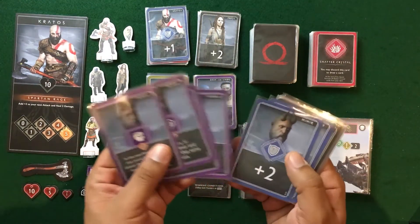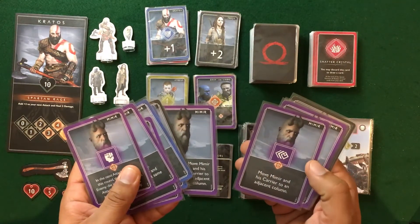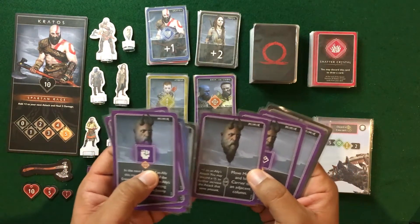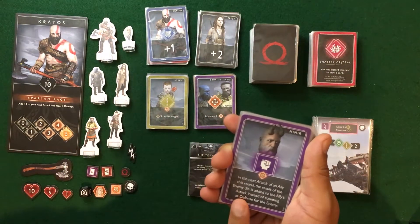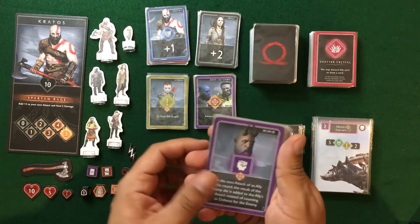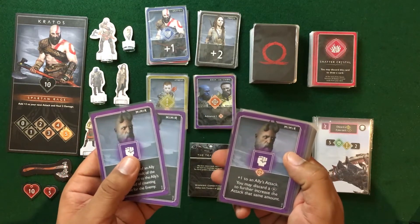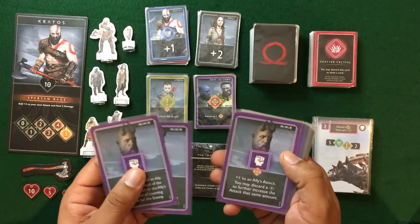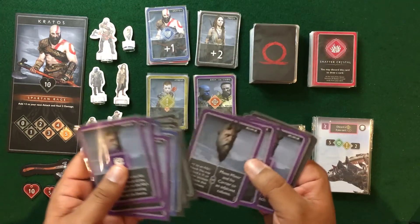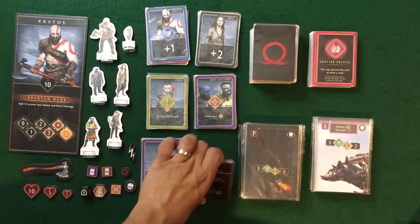Mimir's cards are mostly defensive or special. He can move to different carriers, add plus-one to an ally's attack, advance rage, and use a unique ability where the end result of the enemy die is added to an ally's attack instead. He can also discard a plus to heal himself and his carrier, and further increase an ally's attack. He has a lot of interesting boosting and healing abilities — a character we just haven't had a chance to fully explore.